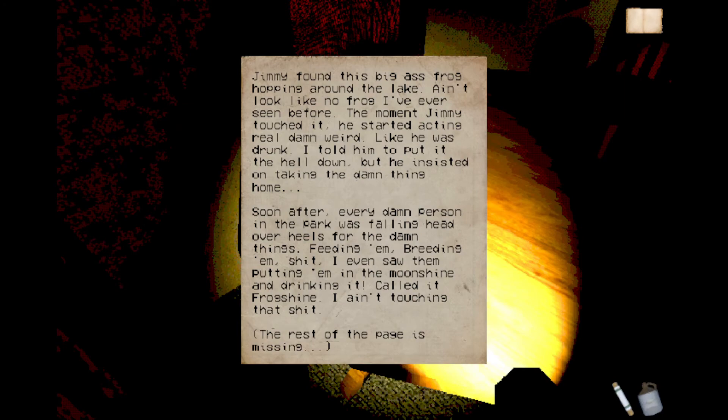Reading a note: Jimmy found this big-ass frog hopping around the lake — looked like no frog he'd ever seen before. The moment Jimmy touched it he started acting real weird, like he was drunk. He insisted on taking it home, and soon after every person in the park was falling head over heels for the things — feeding them, breeding them. He even saw people putting them in the moonshine and drinking it, called it frog shine.